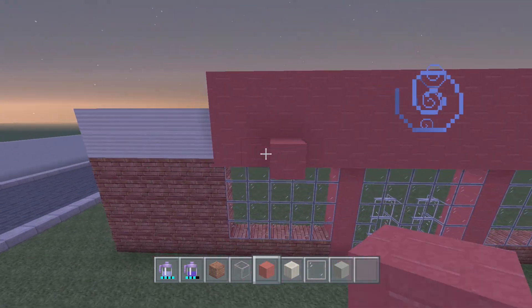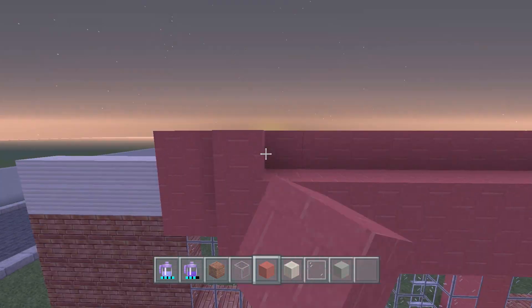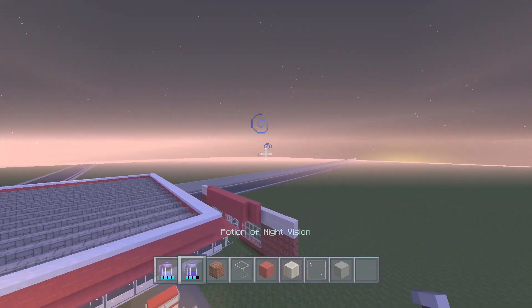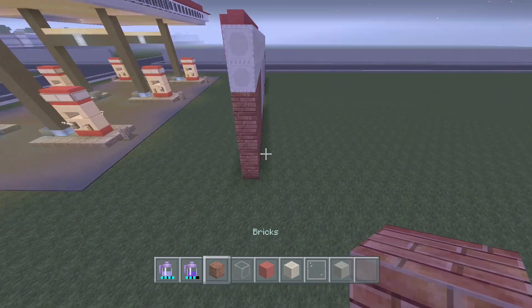Come to the front and add two blocks on the ends, then continue filling it in - it's kind of like a pyramid shape. Stop it right there. This is the QT design I'm using because I love QT. And voila - here's our main building.